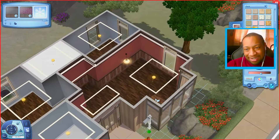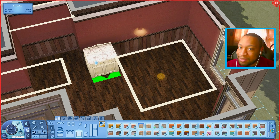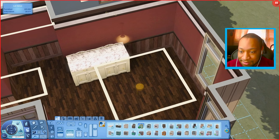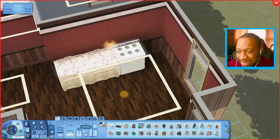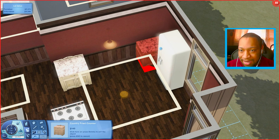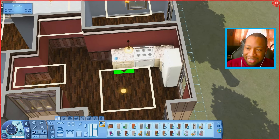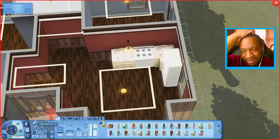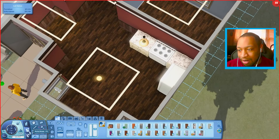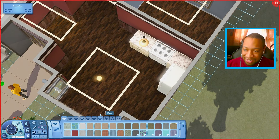Next up is the countertop situation. We're going to have to use the cheap ones — not my favorites but we're on a budget. We'll get the base game stove and base game fridge. I'll have one counter beside the fridge and the stove next to it. I kind of want to buy at least one more counter but I'll wait to make sure we have enough money for other stuff.